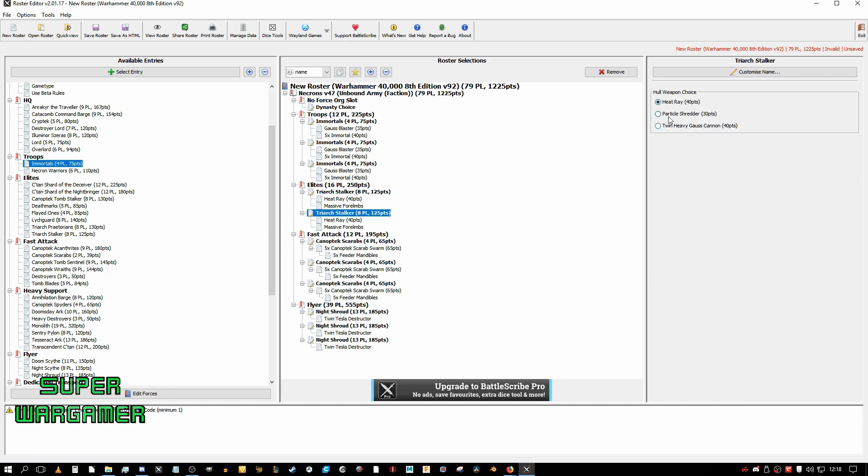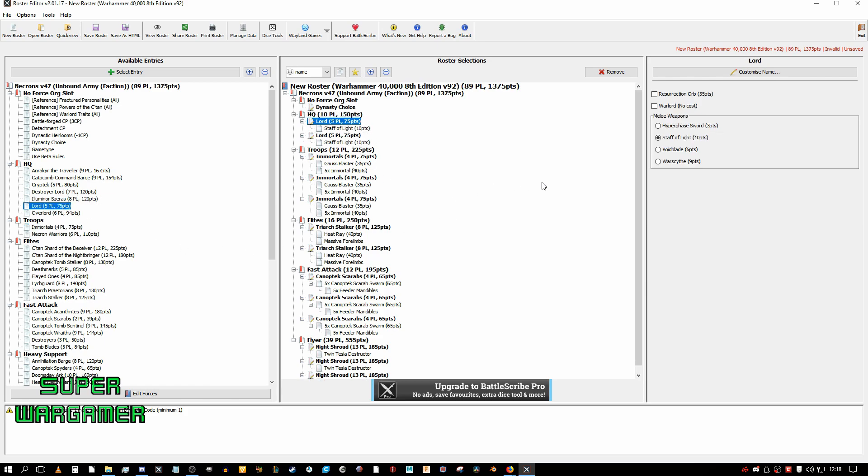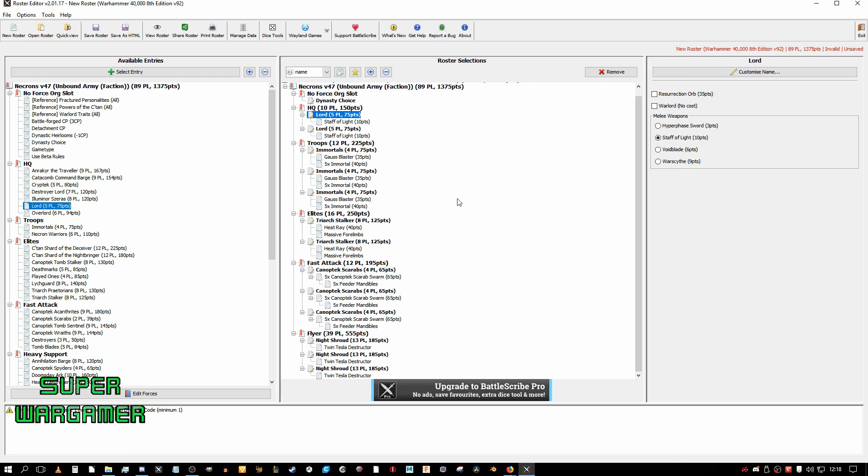You can give the Stalkers the Heat Ray, which I probably would in this list. The bare minimum for HQs is the cheapest HQ, which is the Lord. So we'll just chuck two Lords in for now and we'll replace these later. Now we've got a Battalion Detachment.